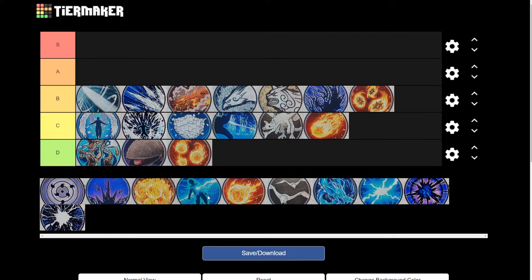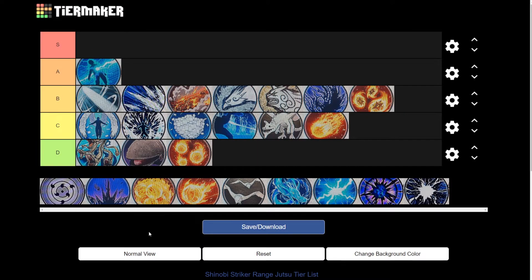Moving on to our A tier, we have the Lightning Shuriken Net. Now this is a good combo starter and it has a ton of range, so you can hit your enemy with no problem even if they're halfway across the map because it has a super long range. It's a good combo starter, so that's why it's at the A tier.